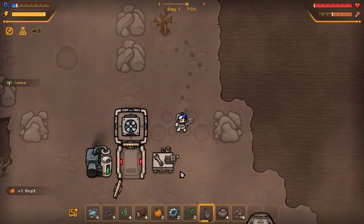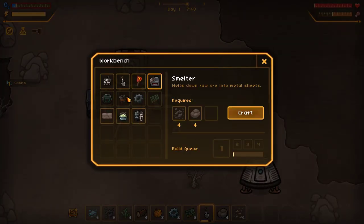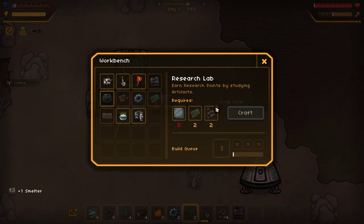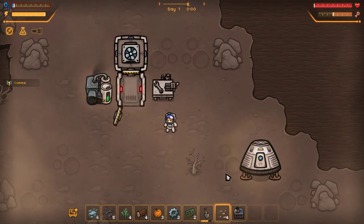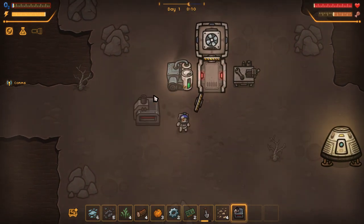Get some stone — I know we need some of those to get going. I don't think we can harvest those until we get something super epic. What else do we need now? There's science-y stuff we can do. We need a smelter to make... that's what we needed the stone for. We need a smelter to make some metal plates, and we need metal plates to make a research lab.